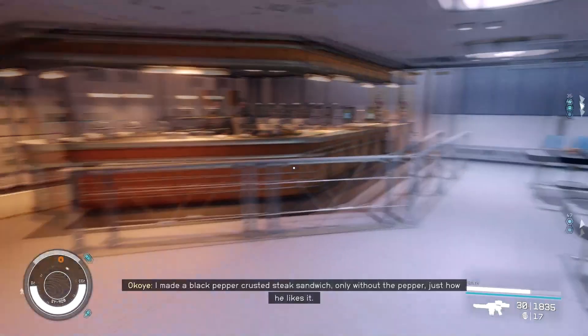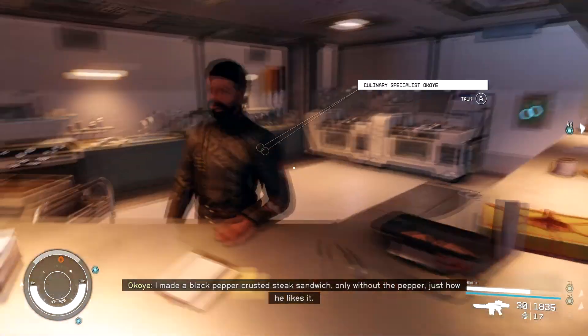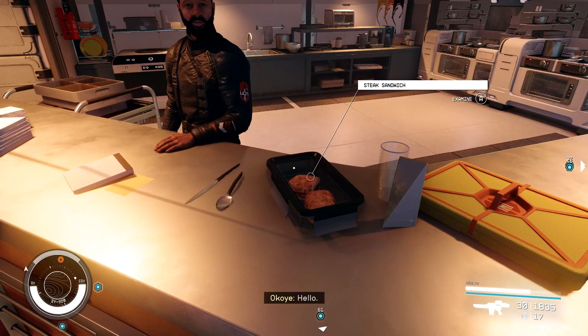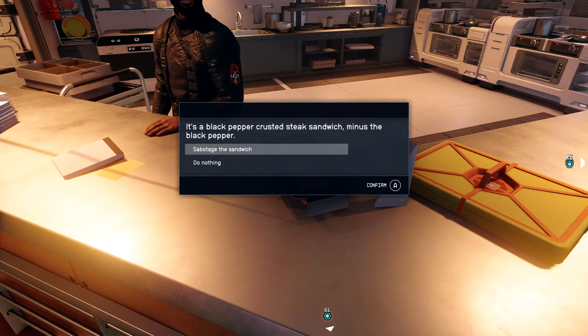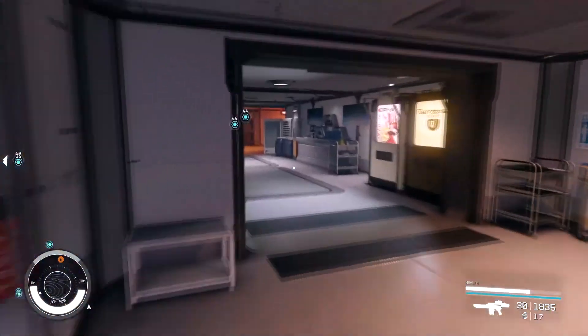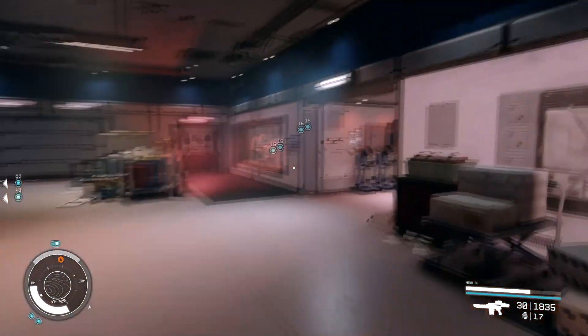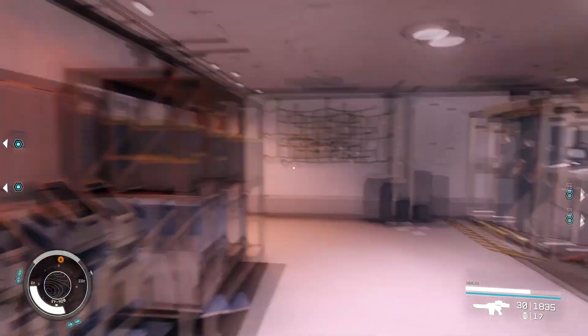Okay, so first things first. Just how he likes it. So this is the sandwich right here. We're going to sabotage the sandwich. Then we're going to grab it. Then we're going to go over here and talk to this guy in this window. First, we got to pick this lock right here.